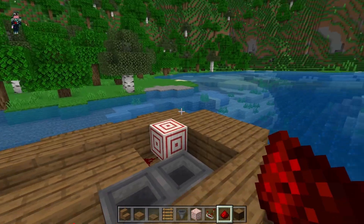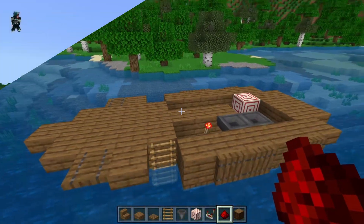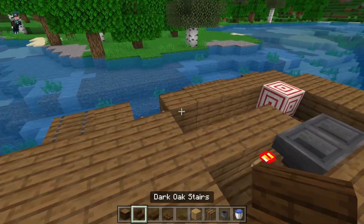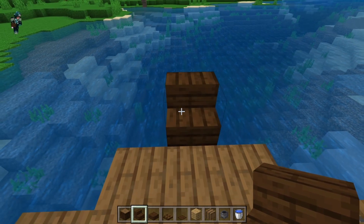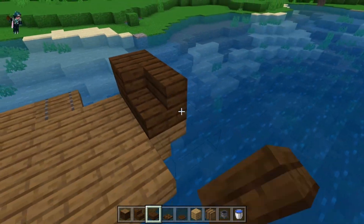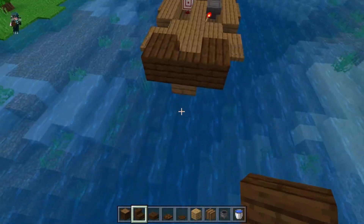The next layer we'll start adding in the pistons and the coral. Moving on to our third layer, we're going to start adding some nice details. First of all, off the bow of our boat, place a dark oak stair, then put a solid block of dark oak on either side of that stair, along with another stair in front of that.